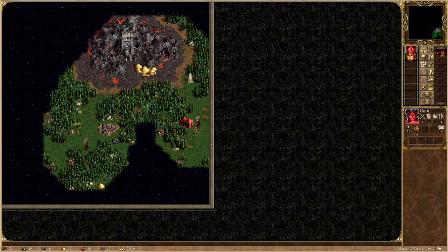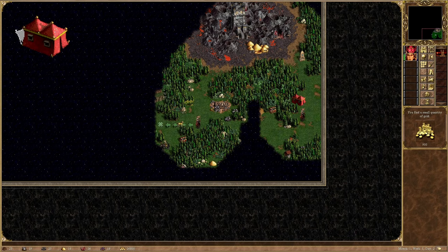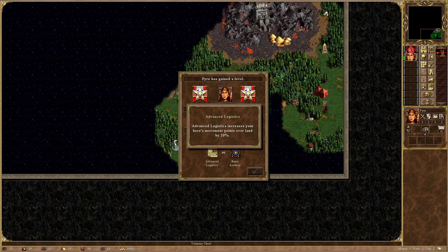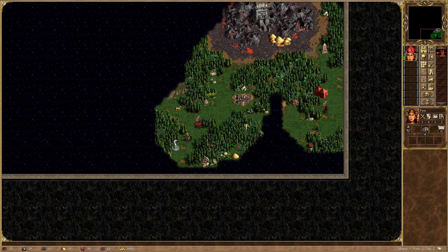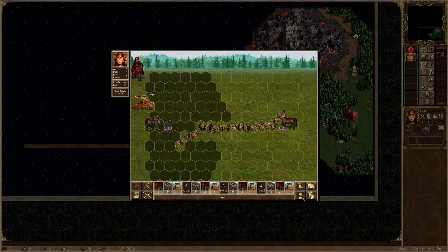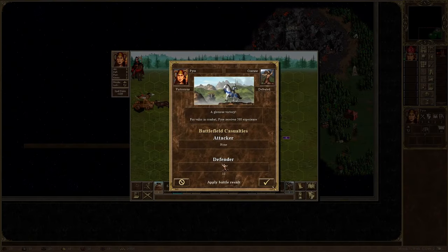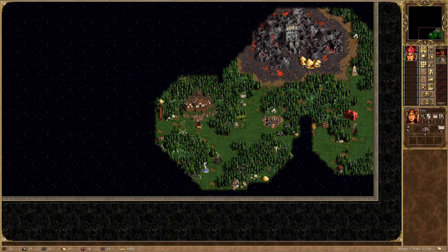On day 2, I make sure to stop by the red keymaster's tent, which I have forgotten to do early a million times in practice runs. It is no big deal to forget it however, as I have plenty of time to pick it up later. I also flag a neutral rampart town, but I can't build anything in it, so it just serves as gold income.